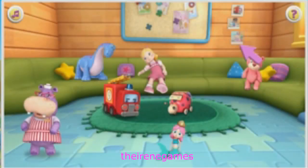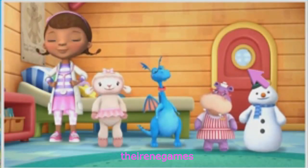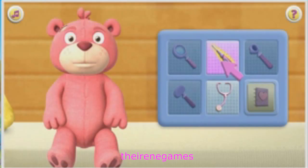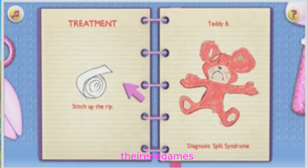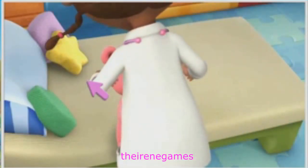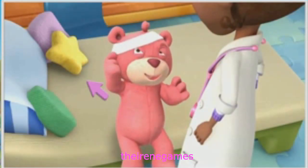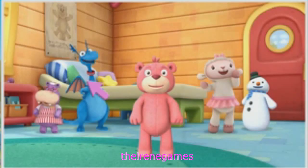Go to waiting and click on a toy to choose your next patient. Teddy B. Use the stethoscope to make Teddy B come to life. Good job. You're a great toy doctor. Click the next doctor tool — Stethoscope — Magnifying Glass. You found Teddy B's rip. Click the next doctor tool — Thermometer. Your temperature is normal. My diagnosis is split syndrome. Great job. You made the toy healthy and strong. Let's go to the play area.